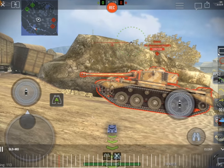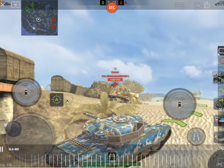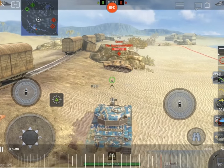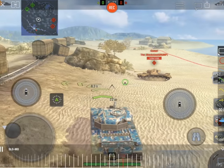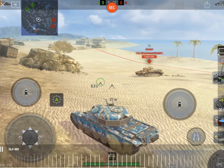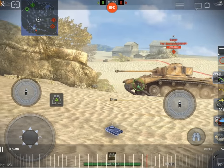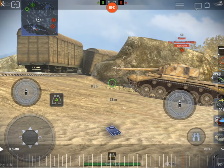Hull down — what is it, why is it, and where is it? To understand hull down, you have to understand a couple of really key concepts. One of them is gun depression. Gun depression is when you depress your gun over the front or side or rear of your tank, and it points down from the center mass of the tank. Certain tanks are very good at it. This is the Comet, and it has 12 degrees of gun depression.